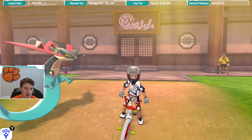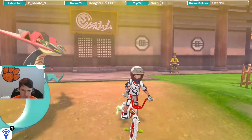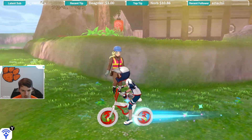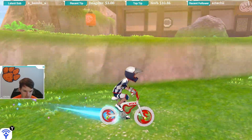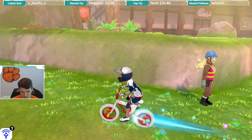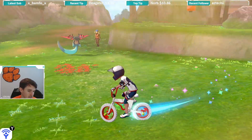So if I pull out my bike, you can see I now have a white bike and I have some new bike gear as well. You'll also notice when I ride my bike, I have a new trail — it's like this blue energy looking trail behind my bike.